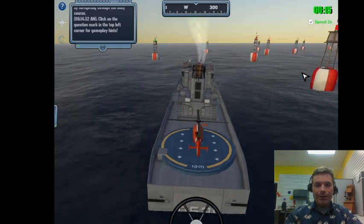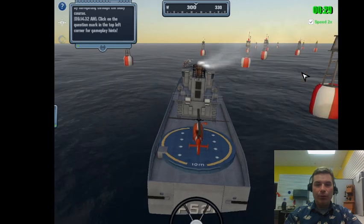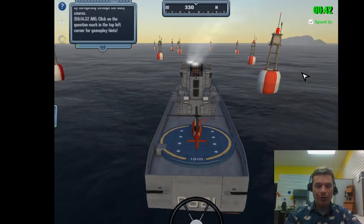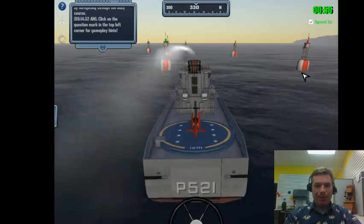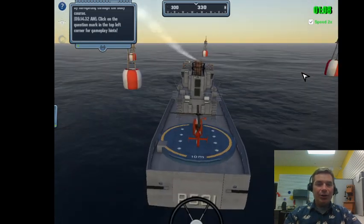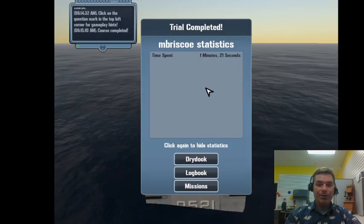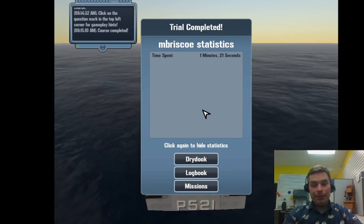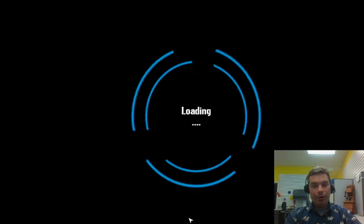Now the maneuverability test. It's possible that without the high turn force rudder this could be challenging, but I can engineer the solution differently - I started turning earlier and more often so I didn't need one big turn. Sometimes changing the ship changes how you approach the solution process. We shaved another 14 seconds off the maneuverability test.